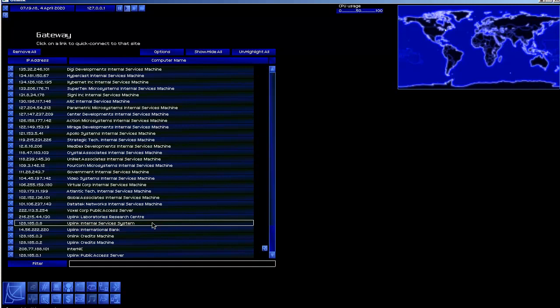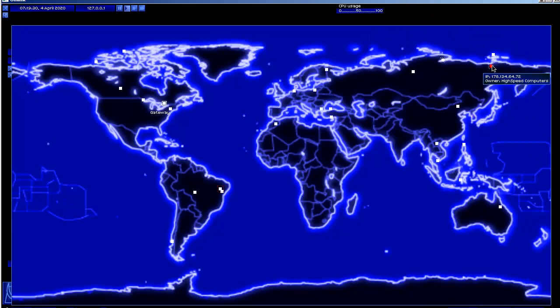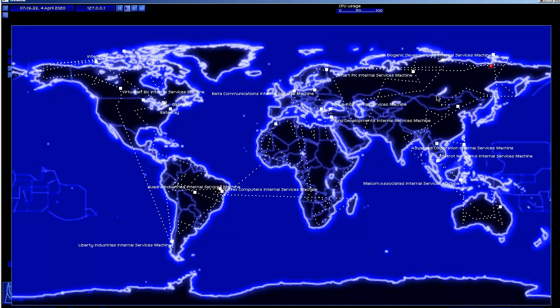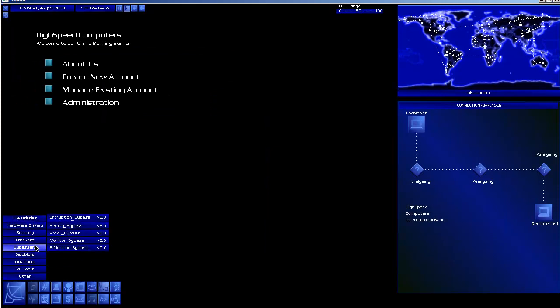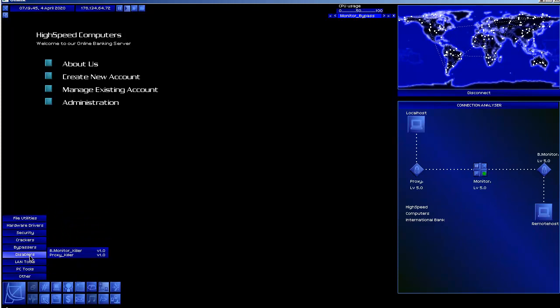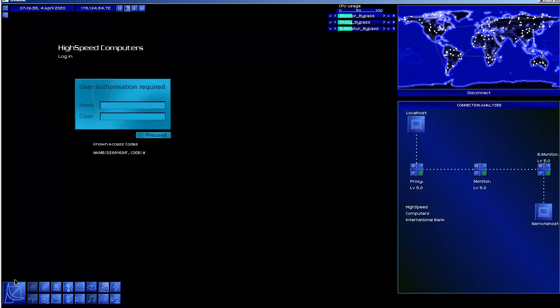Let's go ahead and start hacking banks. Bank number 178 is High Speed Computers International - let's tag that and load our bounce route. Let's connect to High Speed Computers International and bypass all their security - bypass monitor, bypass proxy, bypass bandwidth monitor. We do have an account here. Let's start snooping around in accounts - 13152934. Let's break into that account and see what there is to see.